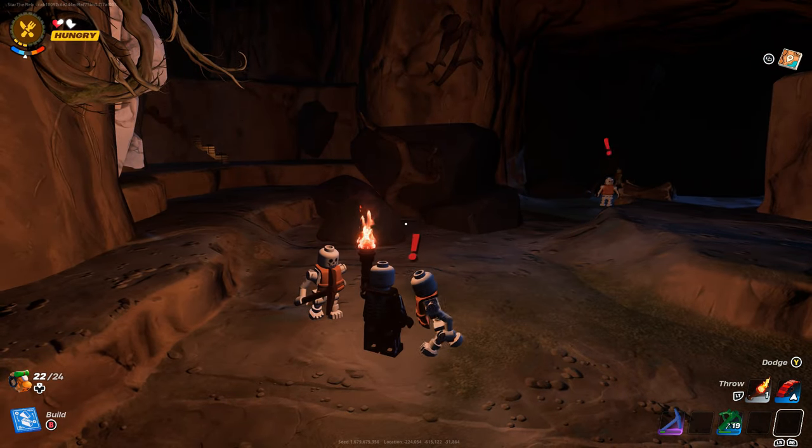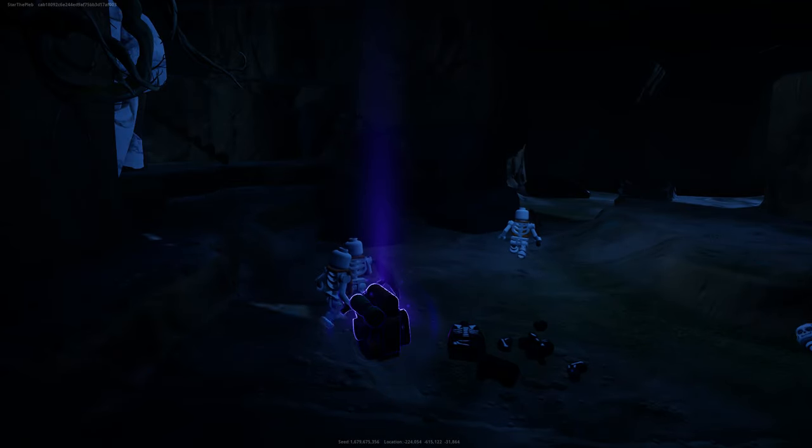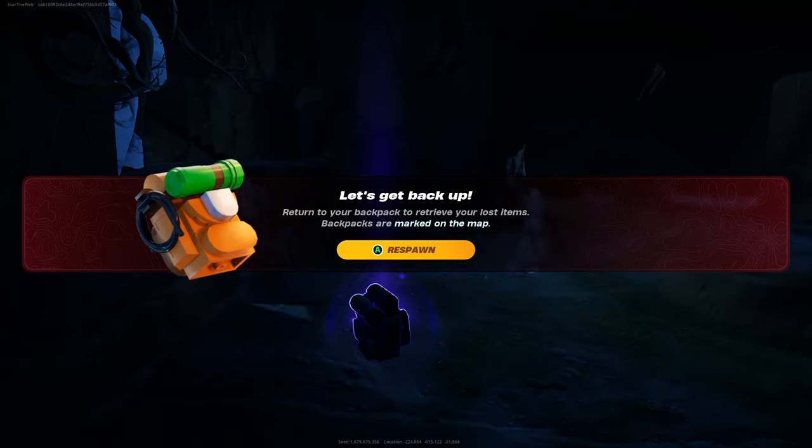Come on guys, kill me — go on, take my life. So you're going to want to die inside of a cave. That's the first part of this glitch.